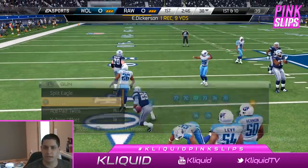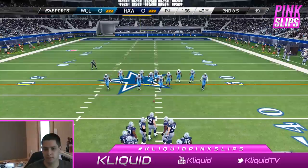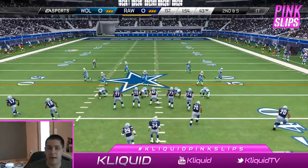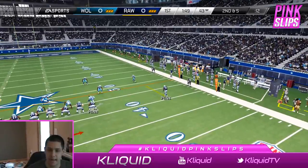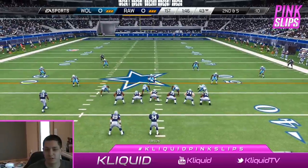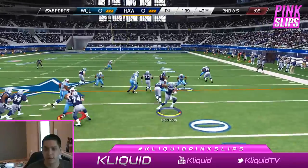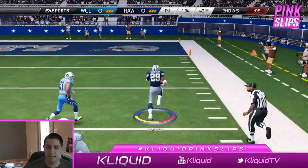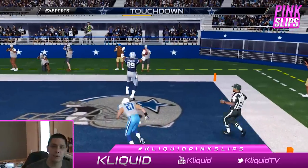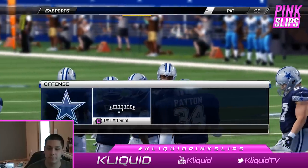It looked like a zone defense where he had a guy sitting in a flat zone, but it didn't work out for him. The key battle to watch is Night Train Lane on the far right against Donald Penn. If I can get past Night Train Lane I should get decent runs. You see Donald Penn making the block and I get past him — this one is going to go for a touchdown to put me up 7-0 on the first drive.